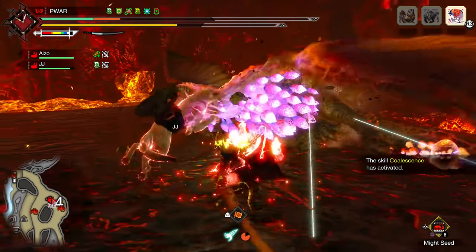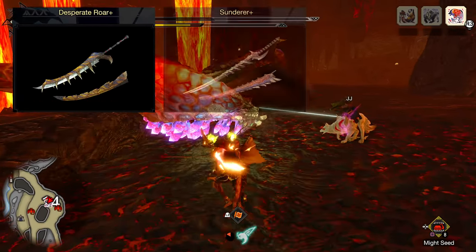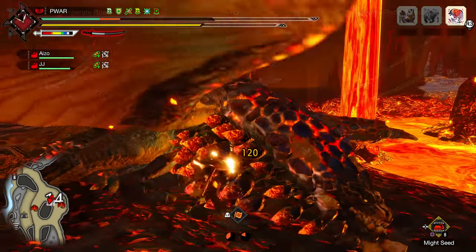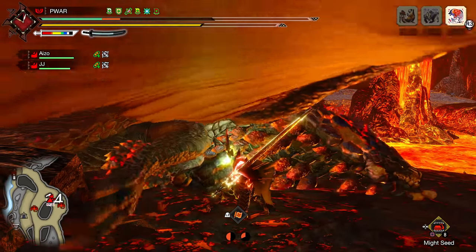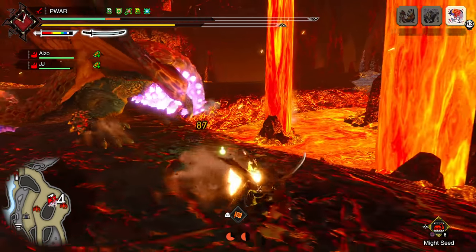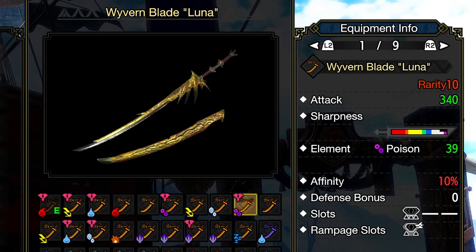Starting off with the raw meta — Flicker is done for. It has long been surpassed, and now the balance hangs between Grinder S Tigrix or Lucy, Sunderer Plus, and Gold Wrathion. Gold is the meta sword now: 330 raw, poison, 10% affinity, and a level 3 slot. No purple sharpness, but it has 35% more crit than Flicker, which makes it a no-brainer, although the sharpness isn't as long. For augments, you want level 4 attack boost for 10 more raw, or level 2 attack with a sharpness aug for 10 more hits for more comfort.